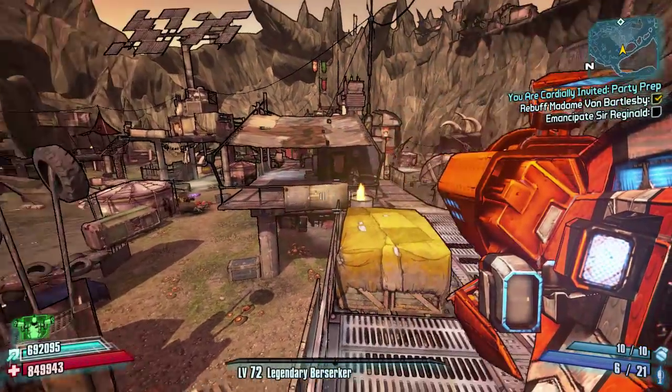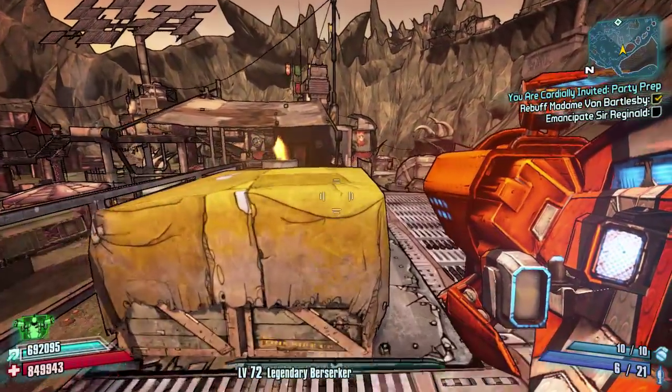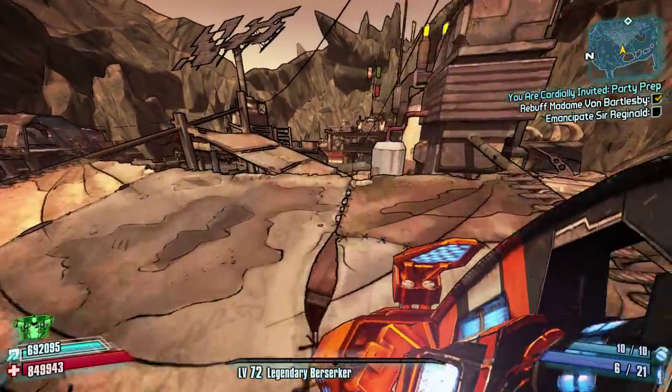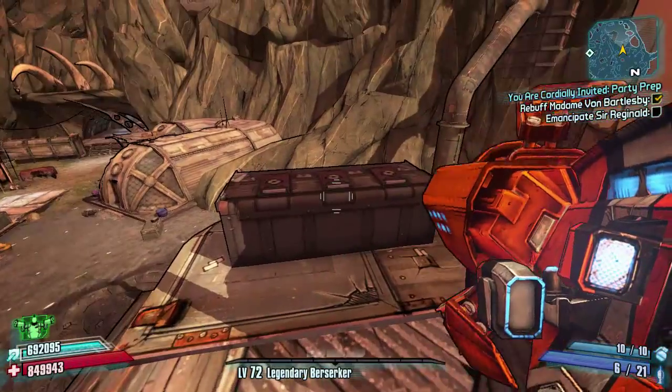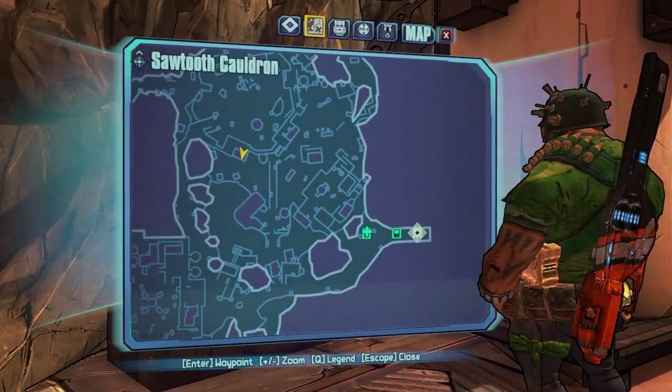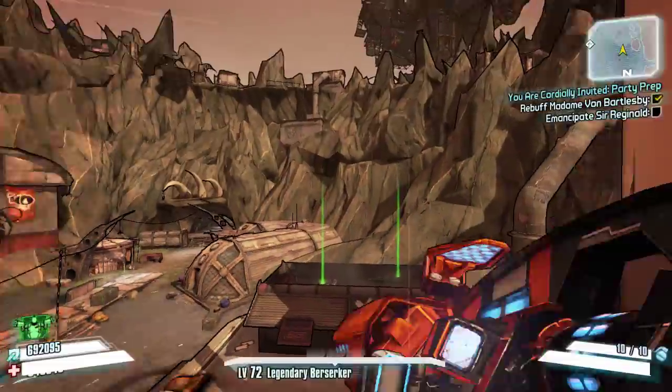Hello everybody, welcome back to Borderlands 2 Weapon Chest Location Guide. Today we're on Sawtooth Cauldron. The first area is quite full of chests, so we're going to head to the right as we spawn in and drop down — the first chest is on top of this little roof.